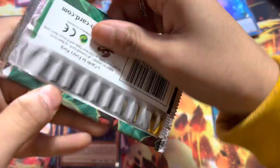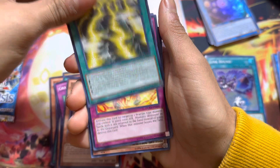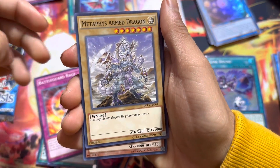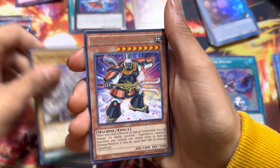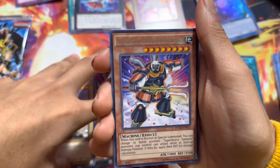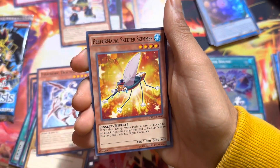Next we have Duelist Alliance. Duelist Alliance pack. BattleGuard Robe. Armored Dragon. We skipped another. We got Chaos Seed in there as well. We got a Rare. And then nothing else.